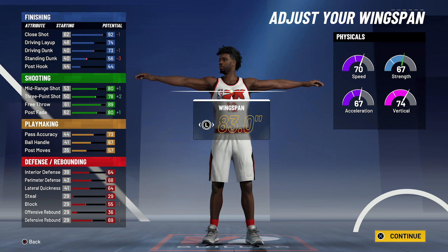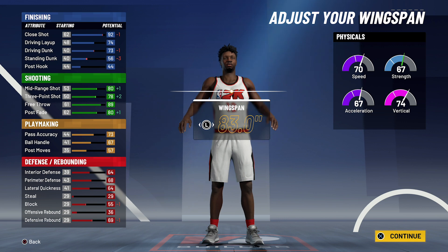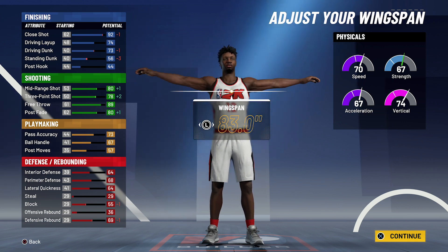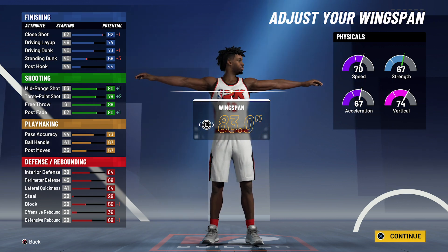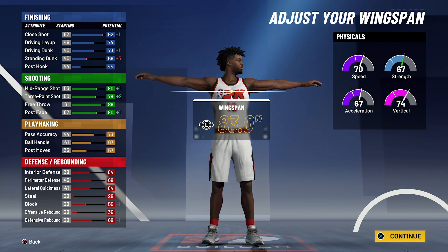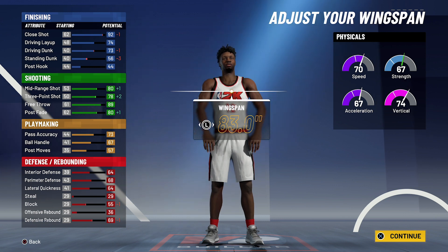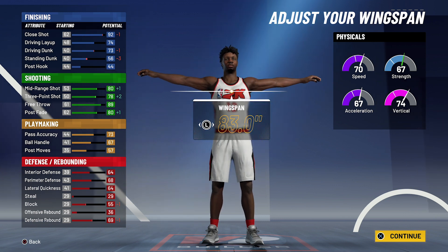At 99 overall, you're going to have a 96 close shot, a 78 driving layup, a 77 driving dunk, and a 60 standing dunk. For shooting, you'll have an 84 mid-range shot, an 82 three-point shot, a 93 free throw, and an 84 post fade. For playmaking, you'll have a 77 pass accuracy and a 71 ball handle with a 61 post moves. For defense and rebounding, you'll have a 68 interior defense, a 72 perimeter defense, a 68 lateral quickness, a 59 block, a 40 offensive rebound, and a 73 defensive rebound.